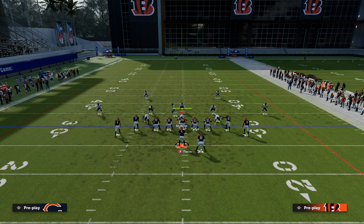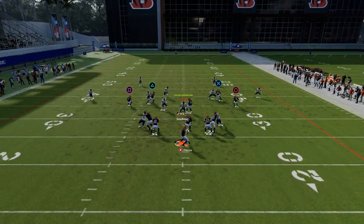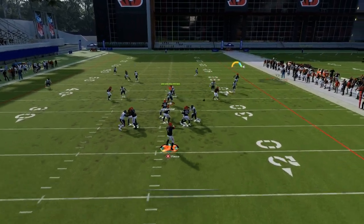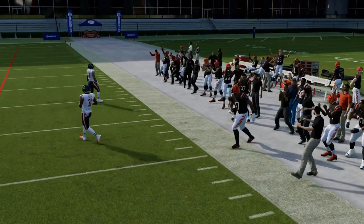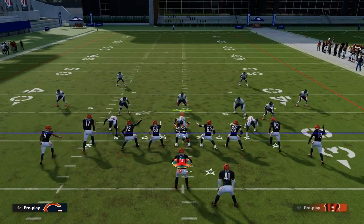So I'm going to go to cover two here. We've got the two hitches, a slant, and a post. What you'll notice is that the cloud defenders suck inside of the hitch, and then you can throw these slants on the sideline literally all game long. It is super, super effective.